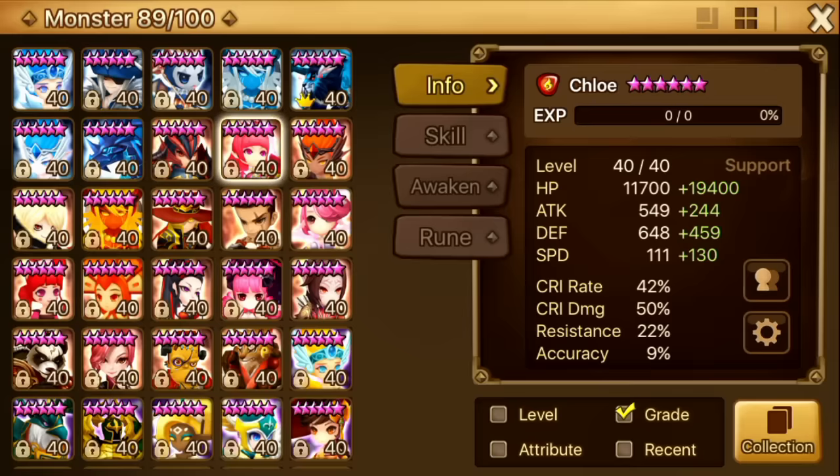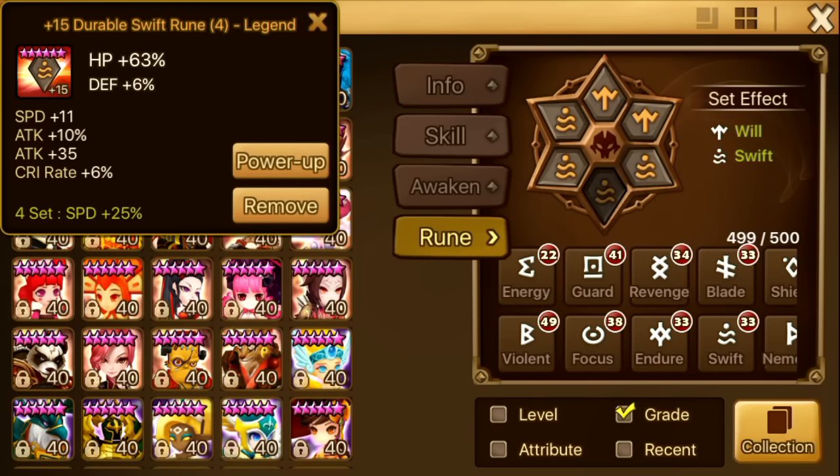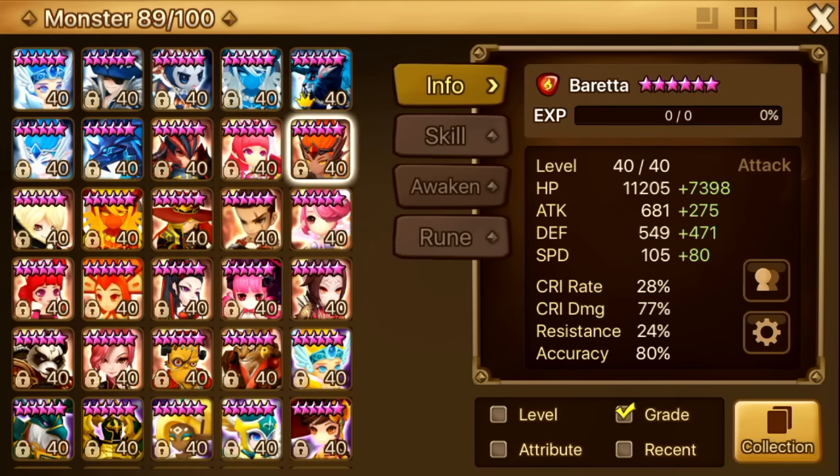This is my Chloe. She's on Swift Will. She used to have my fastest set of swift runes, but after I six-starred my Bernard she got the short end of the stick. So I put her on my second fastest set of swift, and I also managed to stack a set of Will runes on her. She is Swift Will — speed, HP, HP — they all have a little bit of HP subs but not a lot, that's why she's stuck at 241 speed. She's also like 30k HP and a bit over a thousand defense.